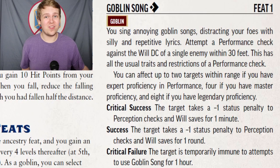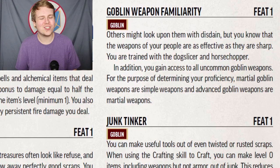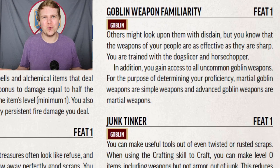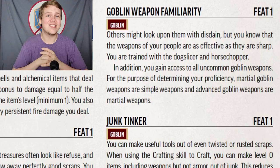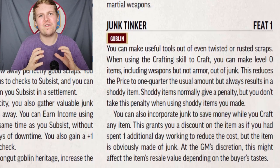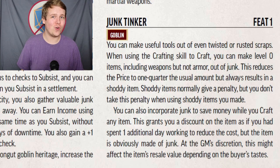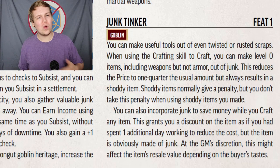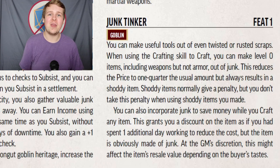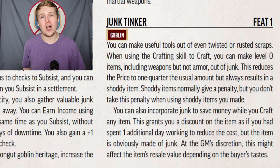Goblin Song combos well with the Daze cantrip in particular. Goblin Weapon Familiarity grants access to the Dog Slicer and the Horse Chopper — two brutally named rusty junk weapons made by goblins — and otherwise functions the same as all other Ancestral Weapon Familiarity feats. Junk Tinker is so much fun. When you use the Crafting skill to craft, you can make level-zero shoddy weapons at one quarter the price, and because you have Junk Tinker, you can ignore the -2 shoddy penalty on items you made yourself.